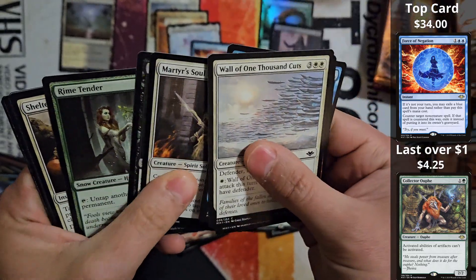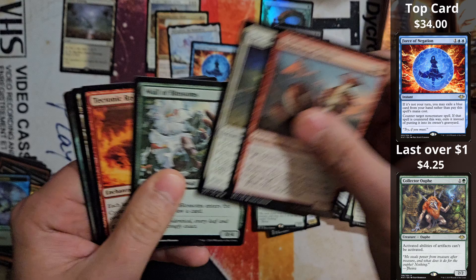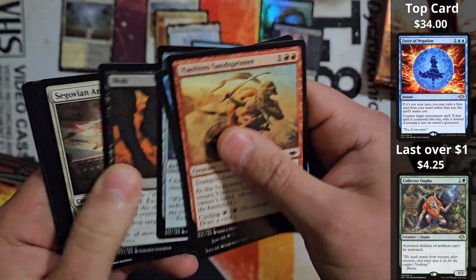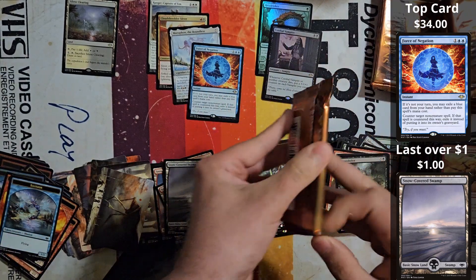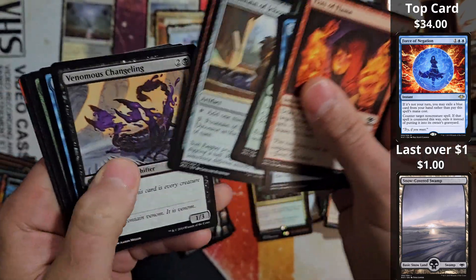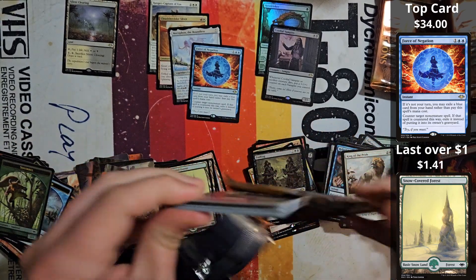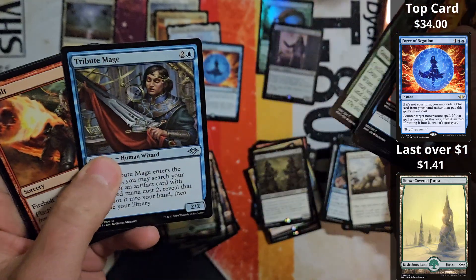I recently added a bunch of new boxes to my sealed collection. I actually already had a Modern Horizons in my collection but I really wanted to open one — it's been so long since we've visited this set. I just recently added a ton of new boxes, including original Double Masters. I was really excited to pick that up, but I did not get a deal on that. Those boxes are becoming harder and harder to find — box prices are like $500 to $600 right now. I've also got more Modern Horizons, Modern Horizons 2, and some Time Spiral.